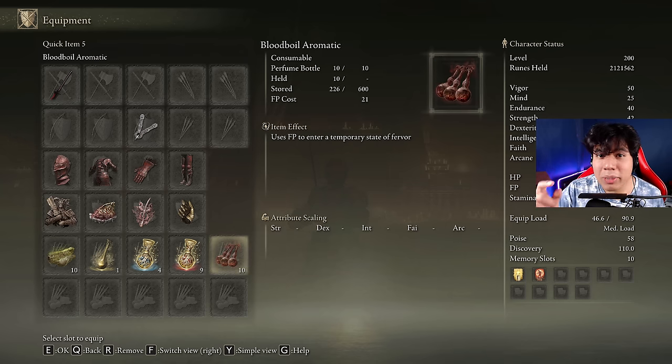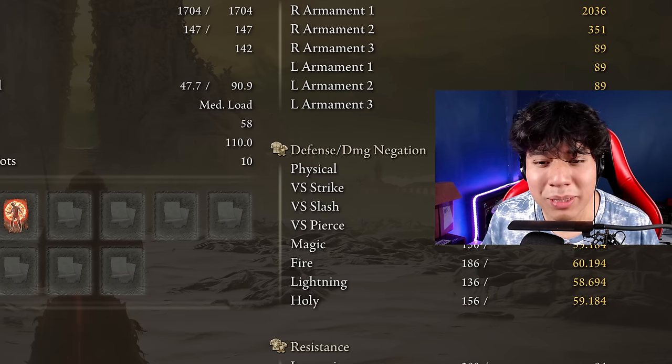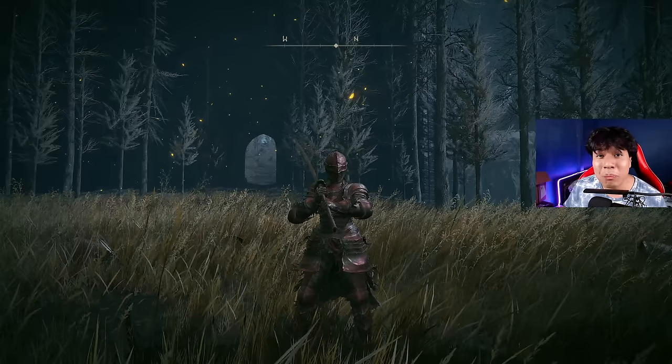Bloodboil Aromatic remains the best body buff option, but Flame, Grant Me Strength is fine as well. This time you don't have to worry about crafting Well-Pickled Turtle Necks — the regular ones will do. For both versions the stat distribution is the same: 50 Vigor, 25 Mind, 40 Endurance, 42 Strength, 80 Dexterity, and 25 Faith. Golden Vow and Flame, Grant Me Strength are our main buffs. I have my Scadutree Blessing at level 20 and I do recommend having it at that level, otherwise you will struggle to deal a lot of damage, especially against the last boss of the DLC.